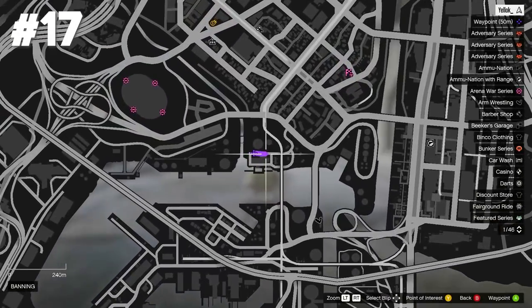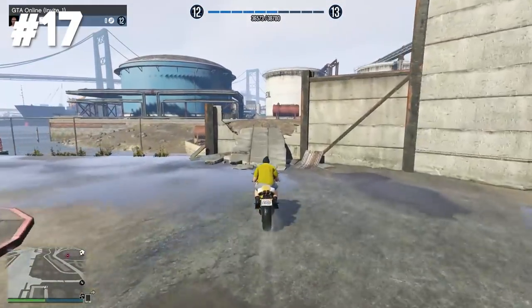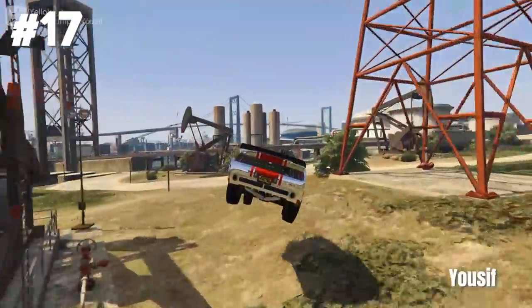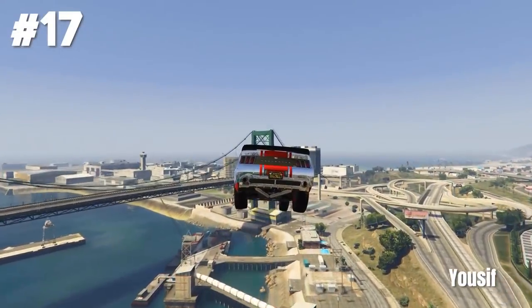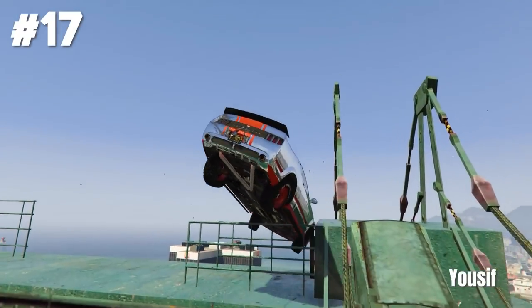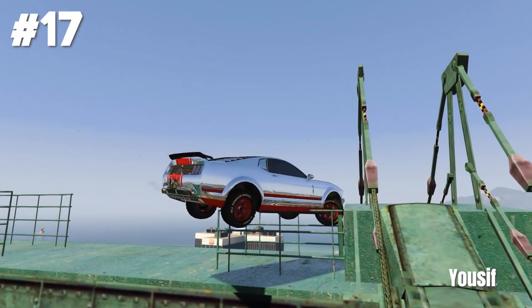Stunt jump seventeen at Banning. This one isn't so easy actually because you gotta have the right amount of speed to make it over there and not crash into any objects. Here we got a nice car stunt with Franklin's special ability by Yusuf. He's getting a huge jump with the brake boosting technique and then a nice precision stunt on top of the green bridge. Stunting is so impressive, isn't it guys?